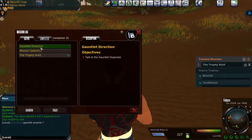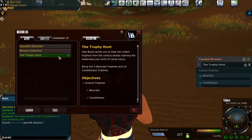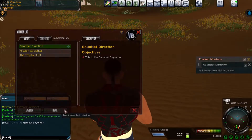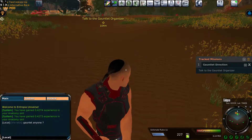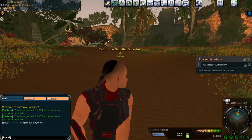Like most games, J is your journal with your quests. You can track a quest to decide which one you want to do. For example, I don't want to track this one — I want to track the other quest. That changes your map in the lower right-hand corner. You'll see a little round circle — that's the quest objective marker. The gauntlet organizer is 104 meters away from me.